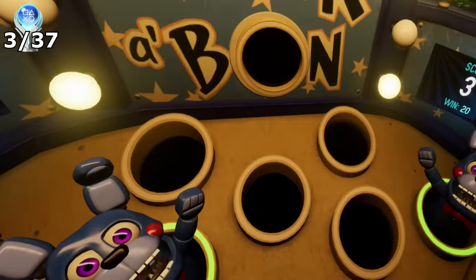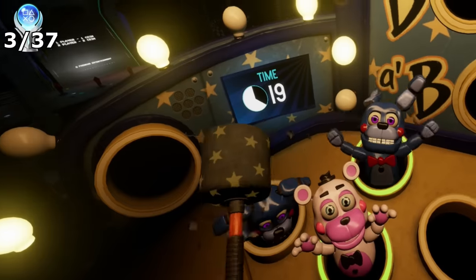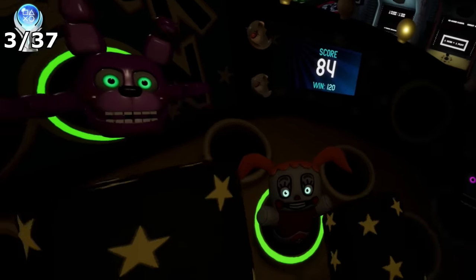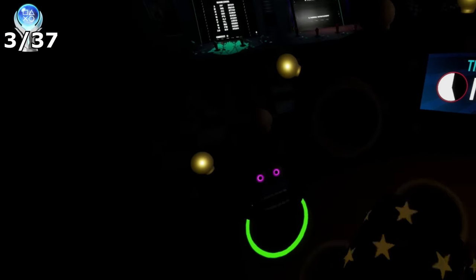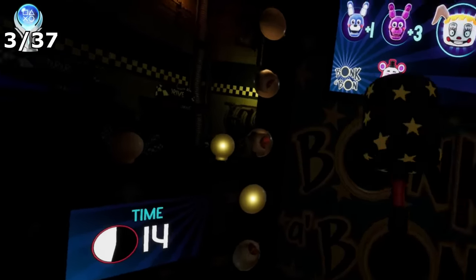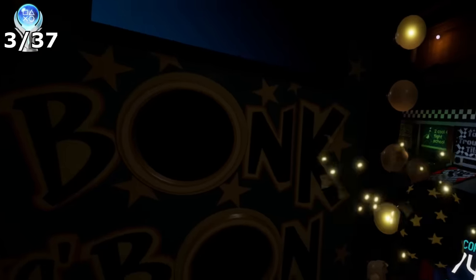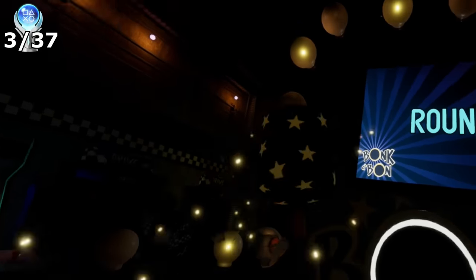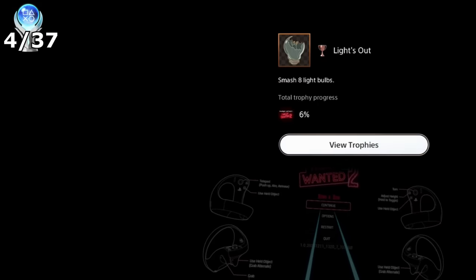I then went to the Fazcade and played Bonkabon, in which we're given two mallets to smack Bonbon and Bonnet. There is also Helpie that spawns, and if you accidentally hit Helpie you'll lose points. After clearing through the first round, Plush Baby is introduced with an additional spawn on our left and right. Plush Baby becomes the number one target, as failing to remove them will get you jump scared. The trophy doesn't come from completing the minigame, but instead by smashing the lightbulbs on the frame of the machine — the trophy Lights Out: smash 8 lightbulbs. That's why you read the trophy list.